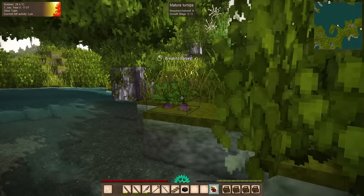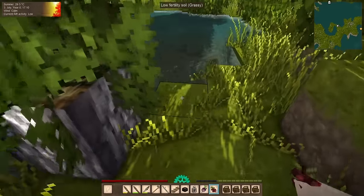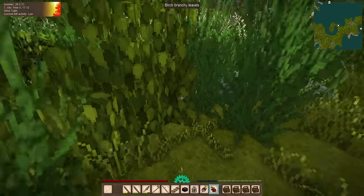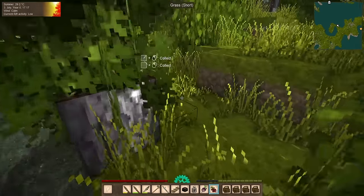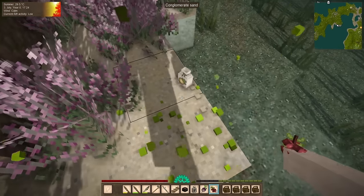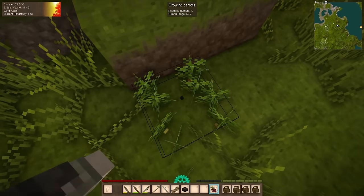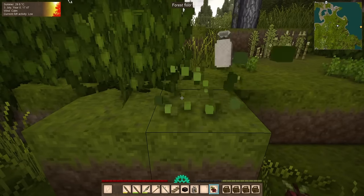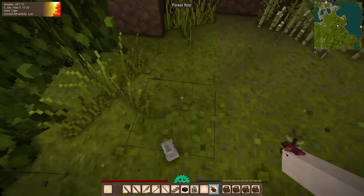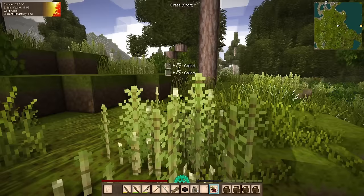Some mature turnip — don't mind if I do. One lone little patch of turnip. Carrots — let's risk it. None of them are fully grown, but we got some seeds anyway. Three seeds — that should get us off to a good start if they grow anything like onions. Oh boy, were those plentiful.